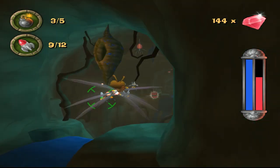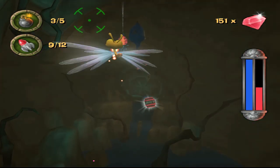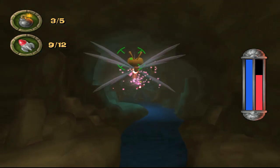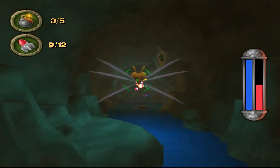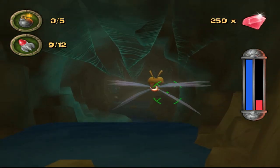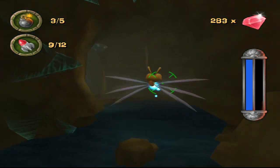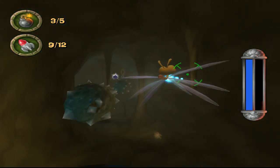Rapid fire, go! These levels are okay — at least they make sense for Sparks, unlike in Spyro 3. While I love the Sparks levels, they just didn't really make any sense in spiky rock balls. Why are they spiky?